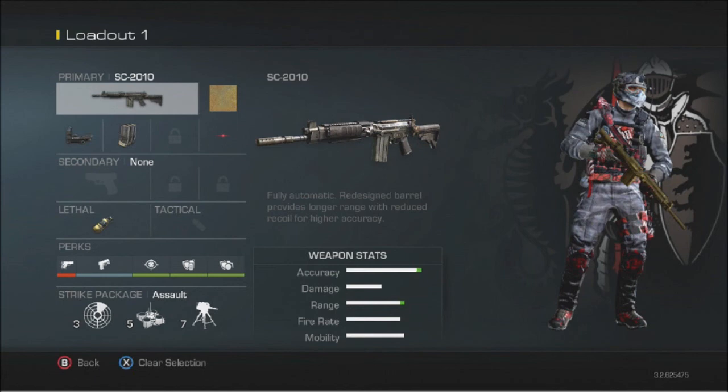This is where the second class changes from the first. Our last four points are spent on Tack Resist and Blast Shield, which cost two points each. They're basically Tactical Mask and Flat Jacket from previous COD titles. Tack Resist means stun grenades, flashbangs, and EMPs don't really affect you — when you're capturing a flag, any flash grenades that come your way will barely affect you. Blast Shield protects you from explosives and grenades, also very useful when capturing a flag. Together they improve your chance of staying alive and helping your team.